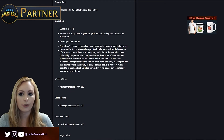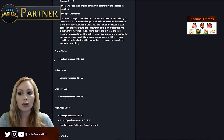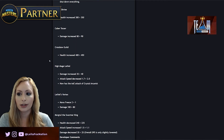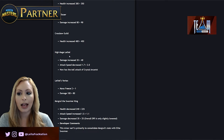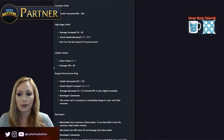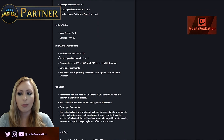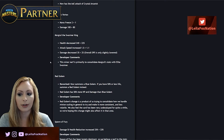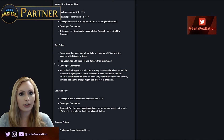The devs feel Black Hole has been too powerful for too long and this balances it better. Bridge Shrine health increased from 300 to 350. Caber Tosser damage increased from 80 to 90. Crossbow Guild health increased from 400 to 450. High Mage Lelio kept all the changes — damage increase, attack speed decreased, and she now has an AoE attack of the Crystal Arcanist. Lelio's Vortex change was also kept: Mana Freeze drops to one mana and damage is reduced to 80. Morgle the Swarmer King kept all changes — the reason given is to consolidate Morgle's stats with Elite Swarmer, as many people were confused by that change.